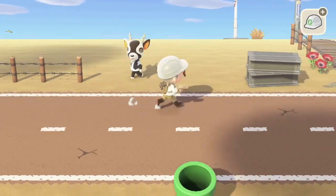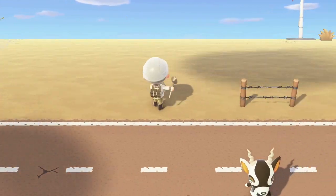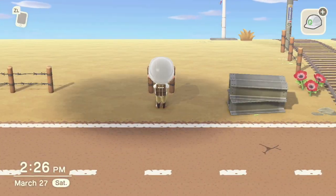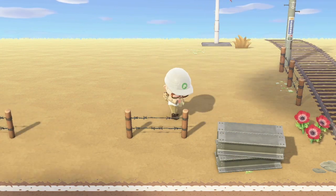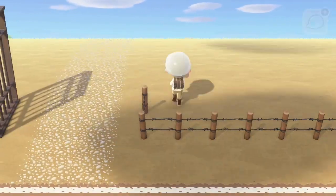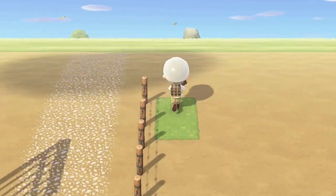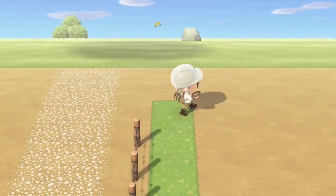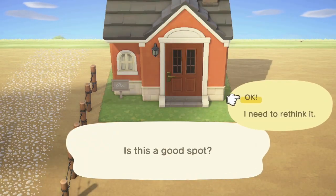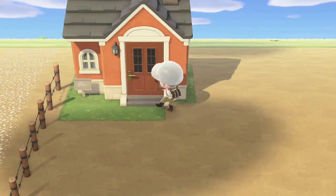So next thing I did was put down this fencing — although I'm going to move it really quickly — but I wanted to make a yard for Butch. The concept of this build: the inside of Butch's house is like a car place. There are race car beds and things like that. So I thought, why doesn't Butch run the auto shop? This is going to be leaning more into the post-apocalyptic part of the town and less into the Wild West part, but it's still American West inspired — wide open spaces and all that. Basically it's going to be the auto repair shop, where people bring their cars if they're having car problems.